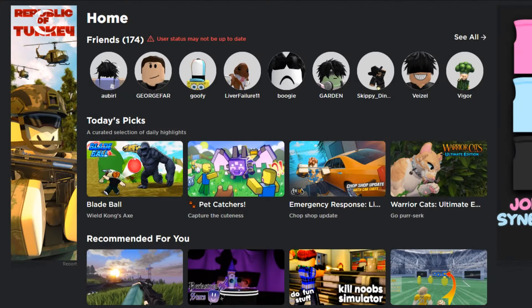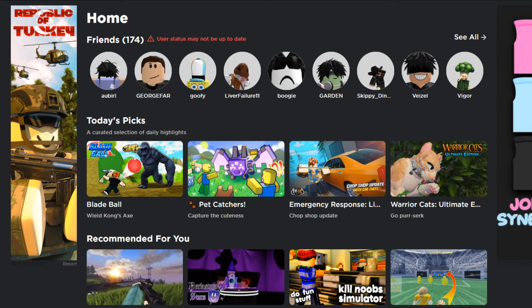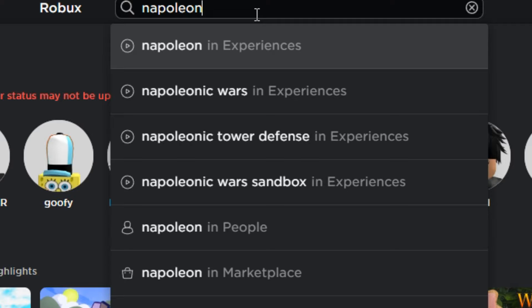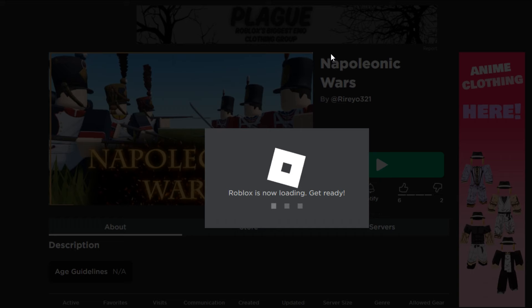Hello, I'm Zermington, the best Blood and Iron player, Guts and Black Powder player, and Lexington and Concord player of all time. Today we're going to be checking out dead Roblox Napoleonic games. This is how it's gonna work: type in 'Napoleon' and try to play some dead games. Oh, what is this? That thumbnail is fire.